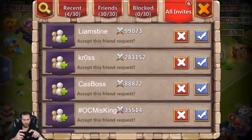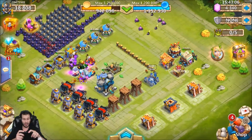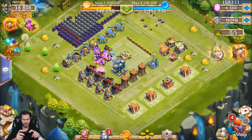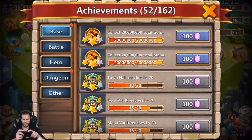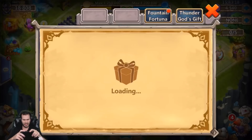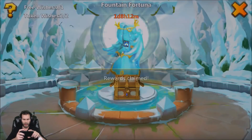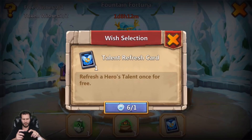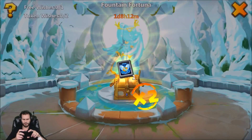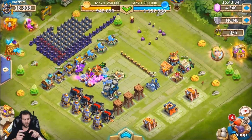All these friend requests — sorry boys, I have no room. My friends list is 100% full. Now that we've rolled talents, let me collect these rewards. We've got some rewards to collect. We also got the fountain, and we got talent refreshes — which is nice even if you're pay-to-play. That actually ends up being six total instead of three, which is very nice.